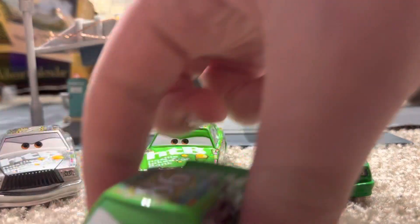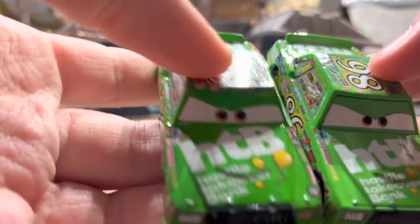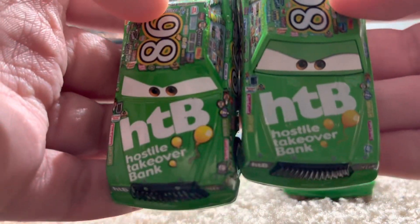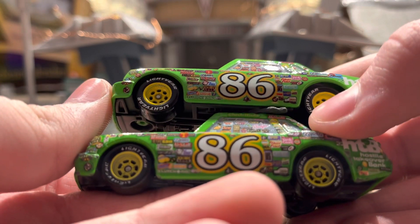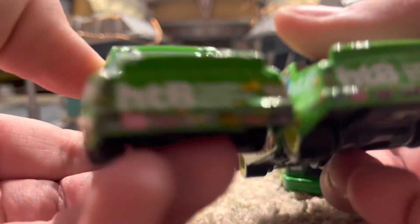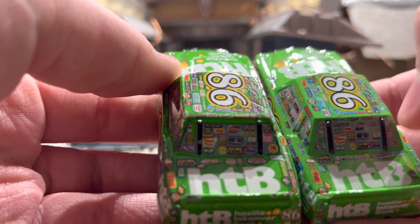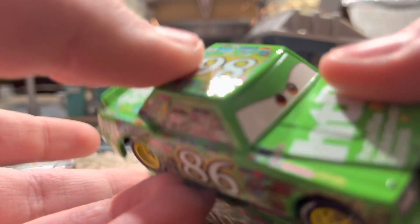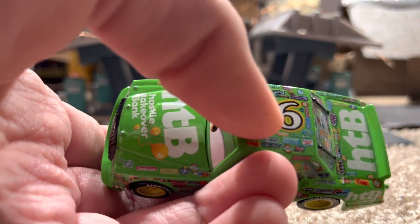So this is the Thailand version, not China. He is like super, super green, and the hood's different — the way the logo's on there is different. The side looks a lot different; stickers are spaced out more. Back on the back it looks decent. Down there it's a little bit different, and this is bigger it looks like. It's got the 86 on the top. There's the base again. And that was the Thailand variant.